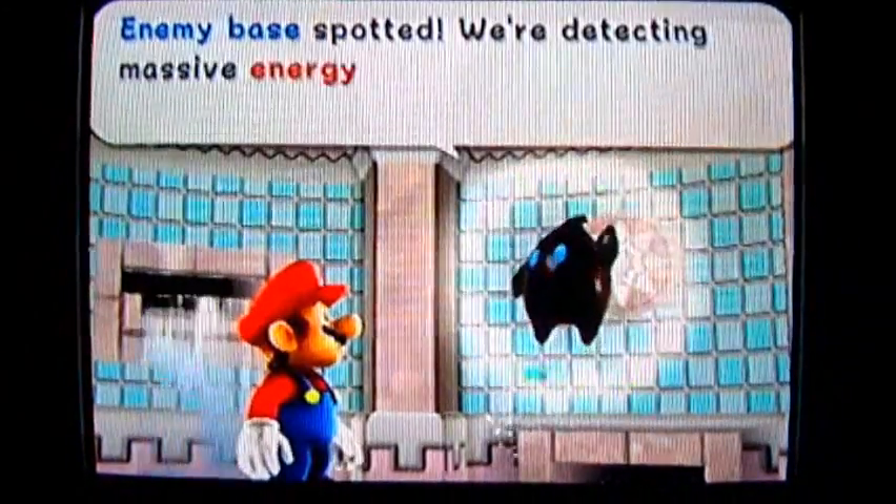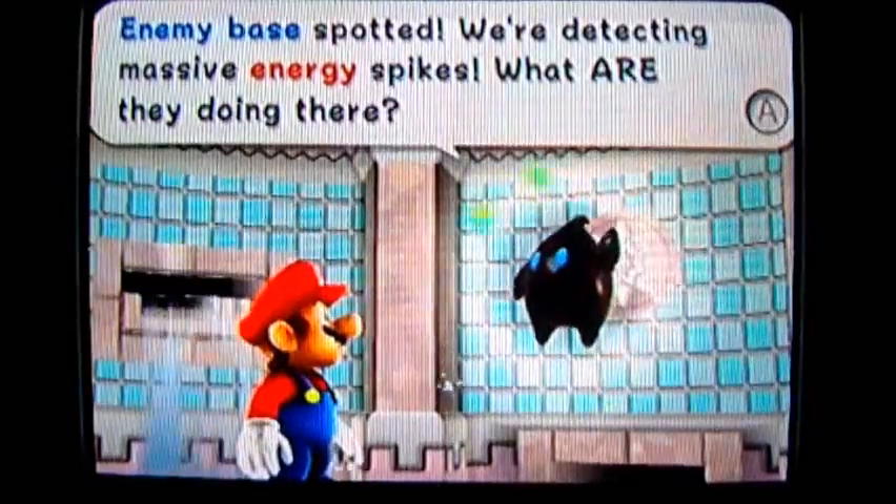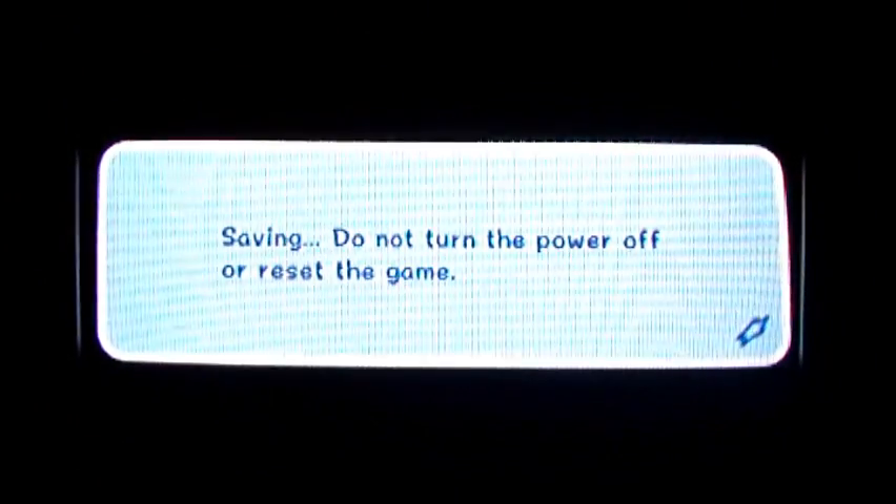Oh no, an enemy base has been spotted — massive energy spikes. What are they doing here? I don't know, but I've got to check that out later. See you later in the next part.